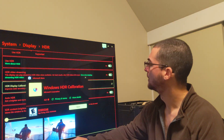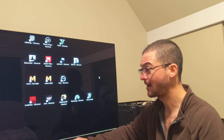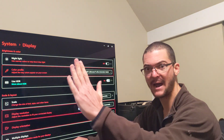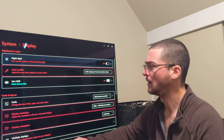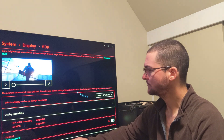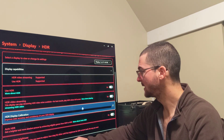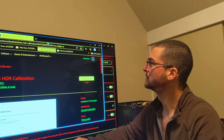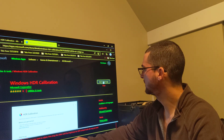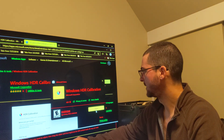Let me show you. You just right-click on the desktop. These are all the games I have right now supporting Auto HDR installed on my PC, which is awesome. Right-click on the desktop, go to Display Settings — I'm moving the camera so I don't show my email address on screen. Go to Use HDR, scroll down to HDR Display Calibration, click there and you'll be directed to that page, where you click on Windows HDR Calibration to get and install the app.